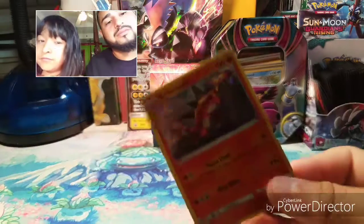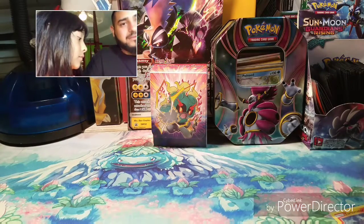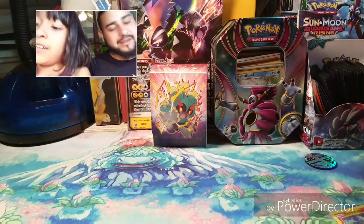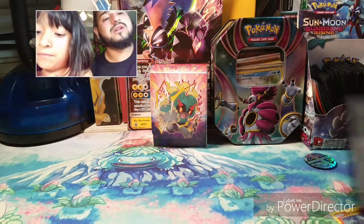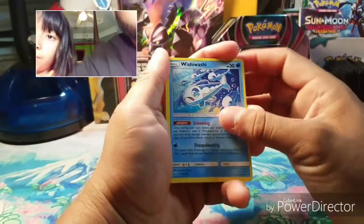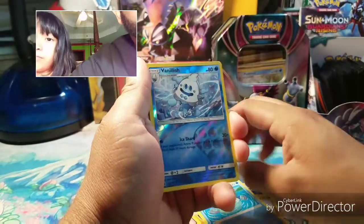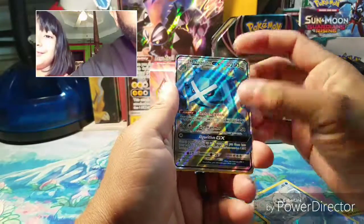Here's the promo card and also a coin. Now I'm going to open up my first pack. Let's see what we get — we have a cold card trio, a Jangmo-o, Wimpod, Machop, Wailmer, a Vanillish reverse, and wow — a Metagross GX full art!